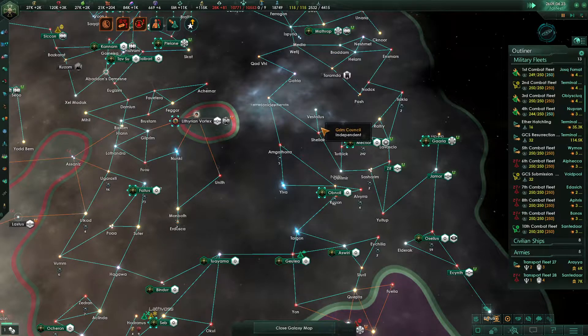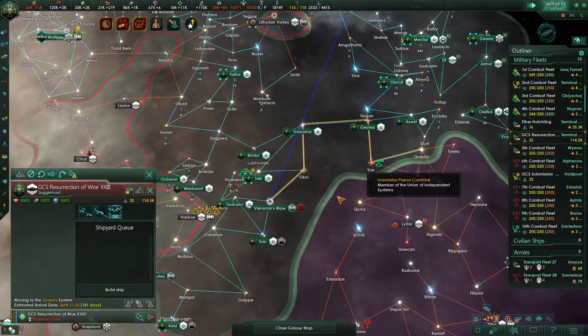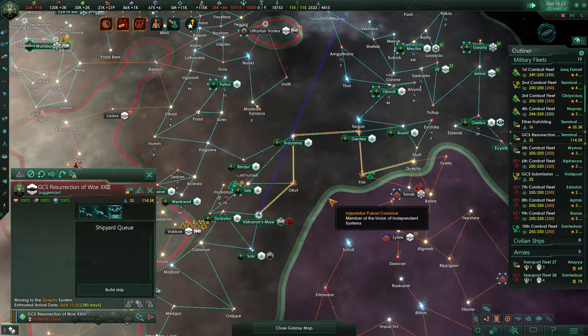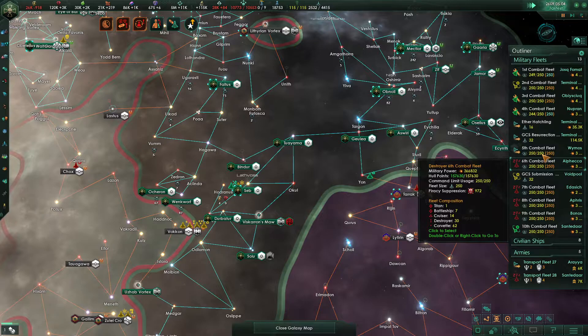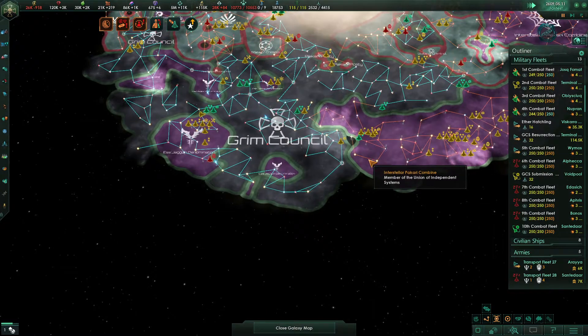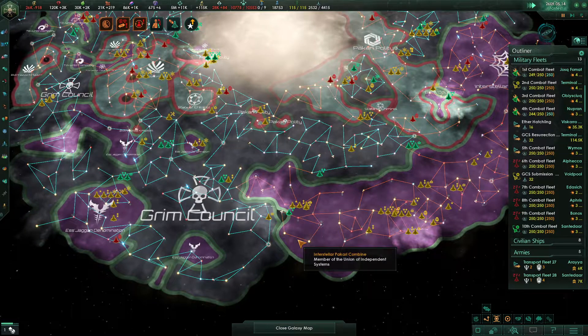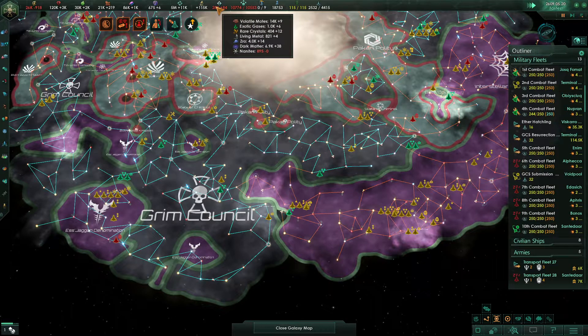The tenth is in position now. The fifth is almost to their gateway — their jump drive will be cooled down in 50 days, and I think by the time they get to the gateway they will be cooled down. We are pretty much ready at this point. We are negative in energy credits again — that's to be expected. 918 isn't that bad though; we can float that negative number. We'll go ahead and jump drive over to here.